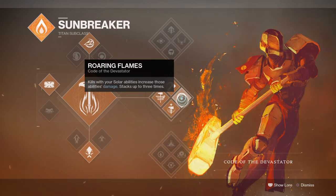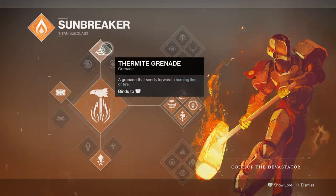For your Grenades, there aren't really bad choices here, but I would say using the Firebolt Grenades is probably a wise choice for taking out groups of adds in one blast. Its duration and damage alone can also help with building up your Roaring Flames as a head start when using the build in new content.